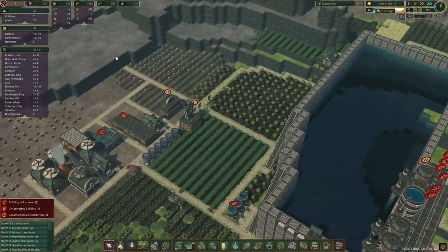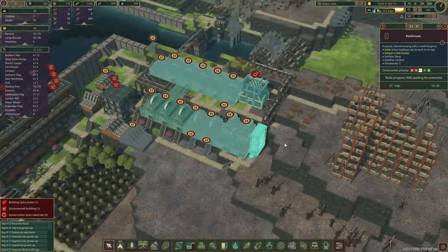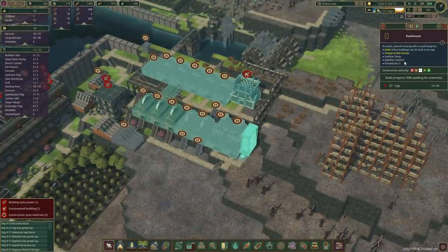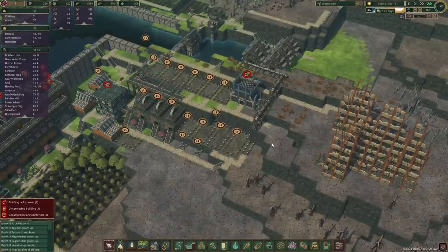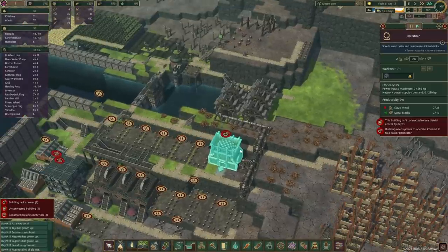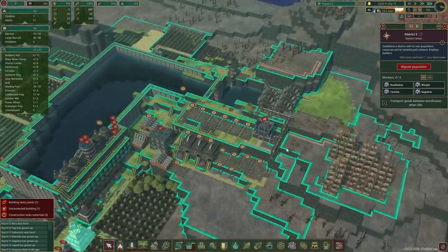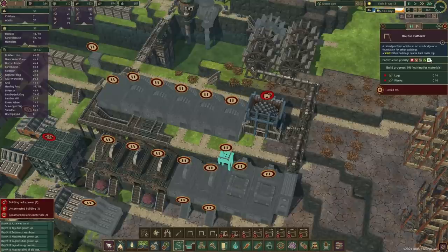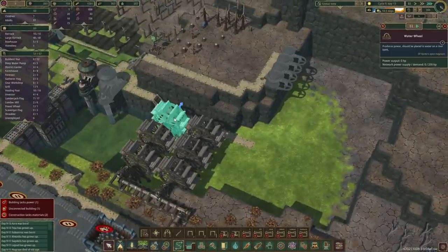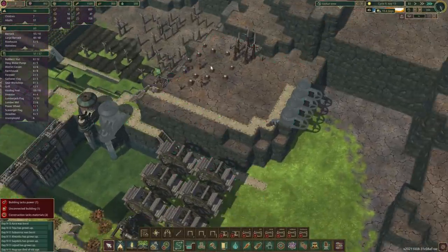Beaver numbers are going up, we've got a few homeless beavers. But as soon as this house is done — about five — one is still going to be homeless unfortunately. But we're almost there. Building isn't connected — oh right, we're just missing this corner here. It's this one — and it's paused, that's why. We've got six wheels in now — that's not bad at all. And someone started to devour this little forest in here.